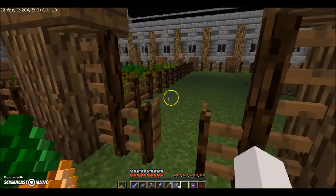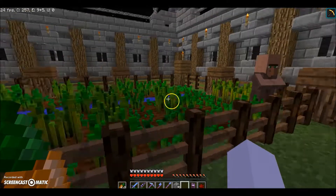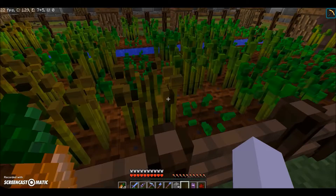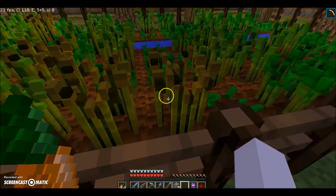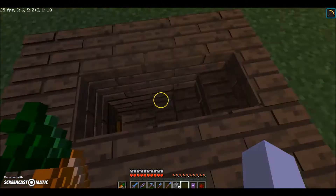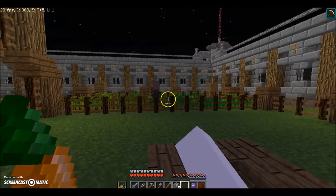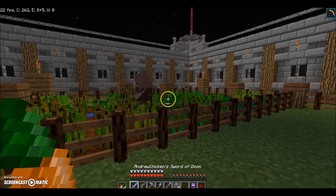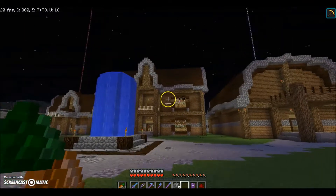We've got this villager — his name is Slave, don't question my methods, he gets paid pretty well. What he does is walk around this farm and harvest wheat: he breaks it and replaces it with seeds. He doesn't pick up the wheat because his inventory is completely filled with stacks of seeds. The wheat lying on the floor gets picked up by a mine cart with a hopper underneath the grass, and it deposits it down here into this chest. I've got about a stack of wheat here, and quite a few stacks of seeds.